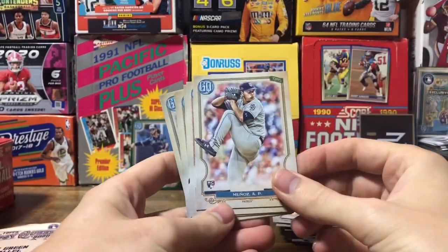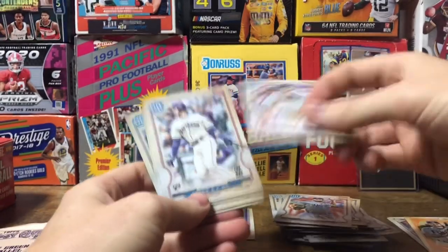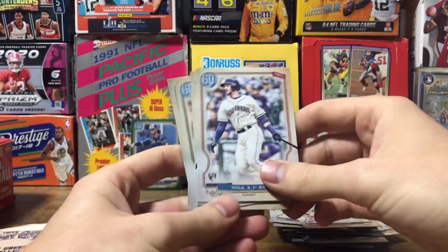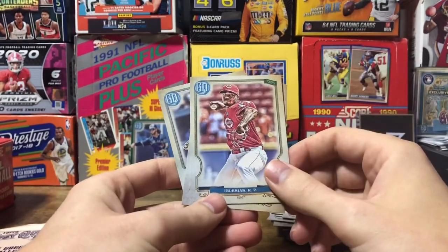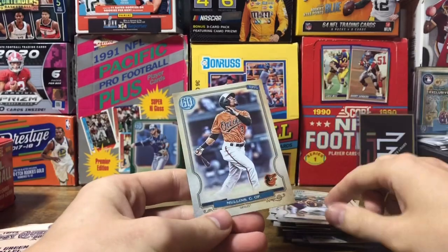Got Munez. Felt different for some reason. Nola. Chavez. Iglesias. Cisco. And Mullins.